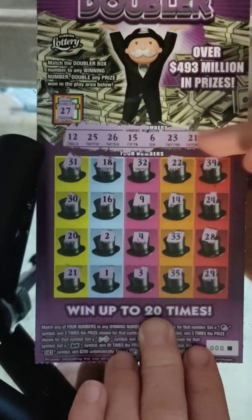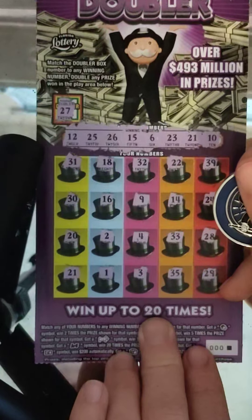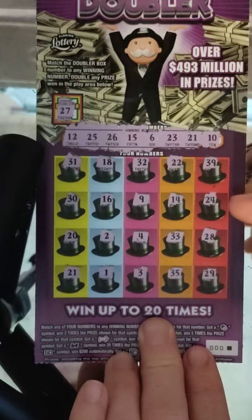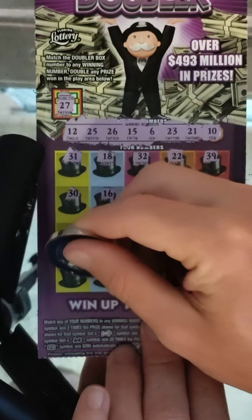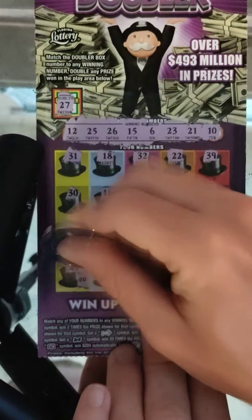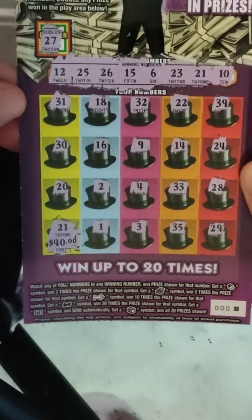Verifying: 31, 18, 32, 22 — nope. 39, 24, 14, 9, 16, 30, 20, 2, 4, 33 — nope. 28, 29, 35, 3, and 1. So just a single match: number 21. Small zeros — 40 bucks. We'll take it. It's a double up on the ticket. Not a bad start.